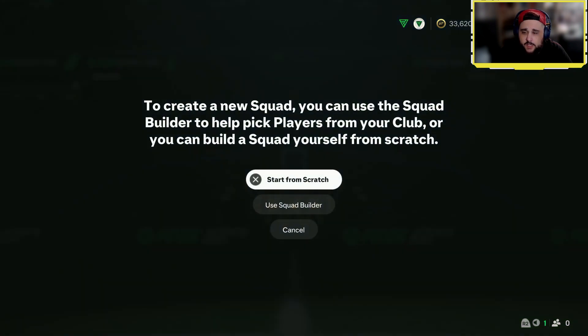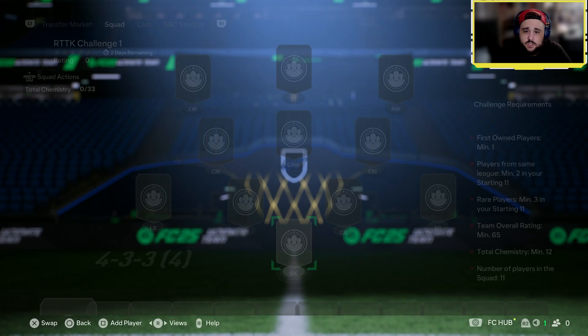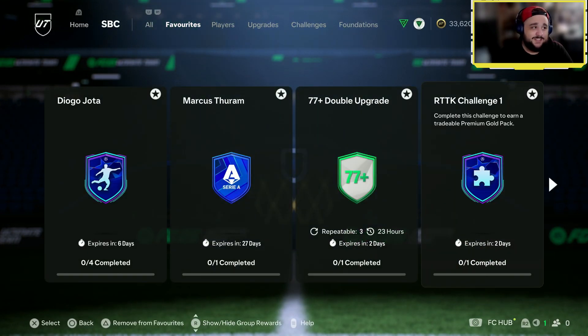Road to Knockout Challenge 1 — one player from the same league, minimum two rare players, team overall rating minimum 65, team chemistry minimum 12, 11 players in the squad. Nice and easy. What do you get? A Premium Gold pack. Who cares, right.